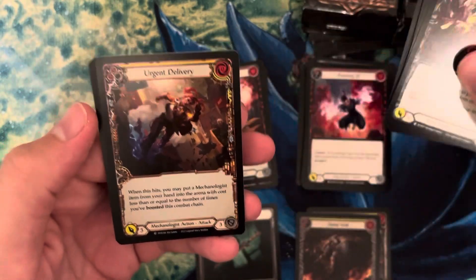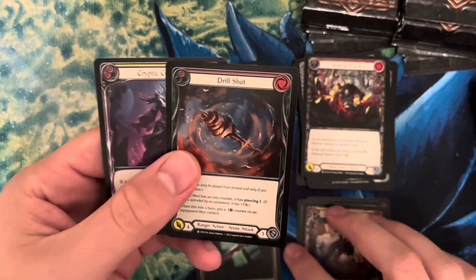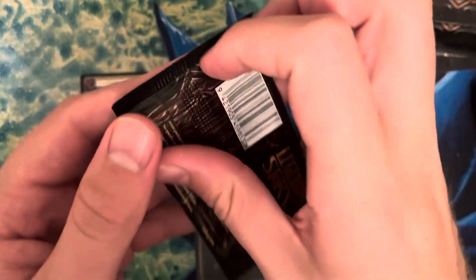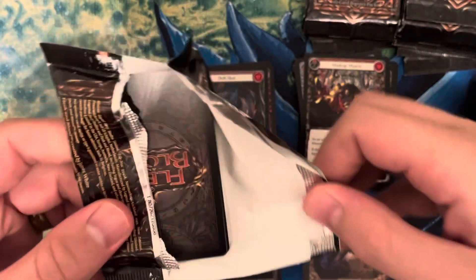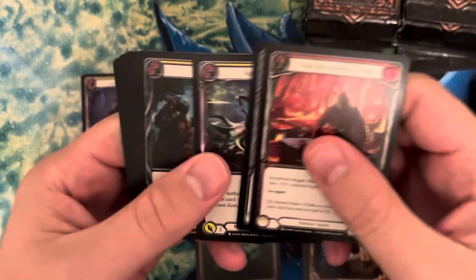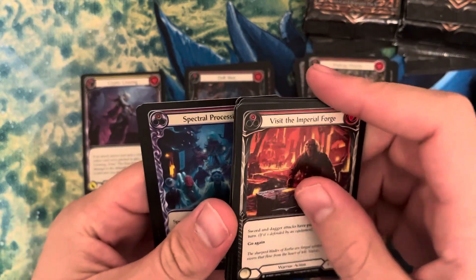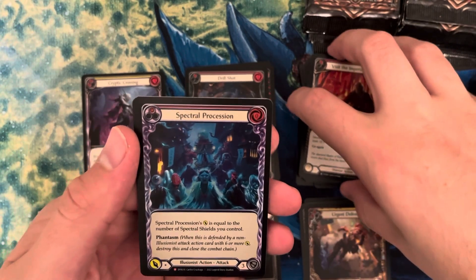Here's an Urgent Delivery rainbow foil. We have Drill Shot and Cryptic Crossing, which is a majestic — that is our first majestic of the box. The first box we cracked out of this case was actually kind of depressing.